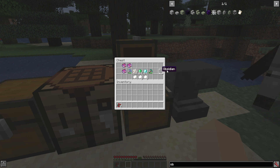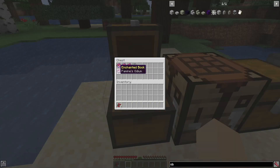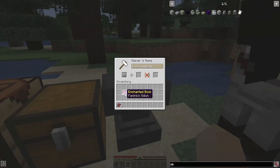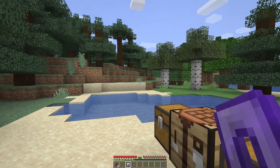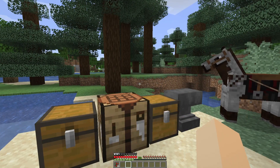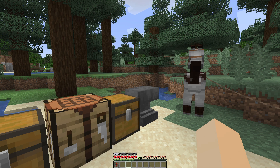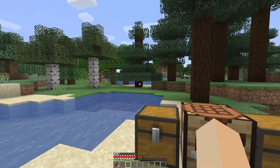Now let's look at the curses. The first is Famine's Odom, which can go on any tool or armor — we're putting it on leggings today. It randomly eats food out of your inventory. If you have no food when it tries to eat, it will hurt you instead, so you'll always need food on hand.